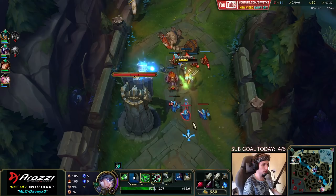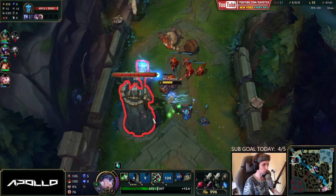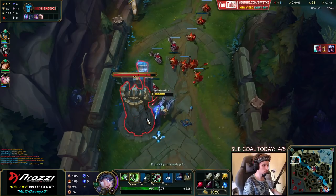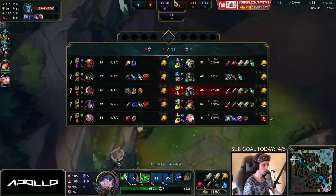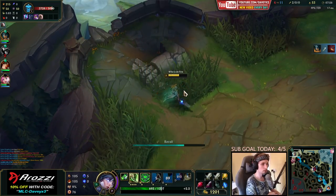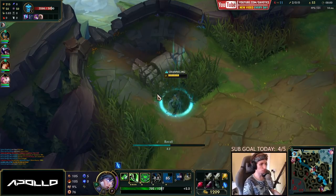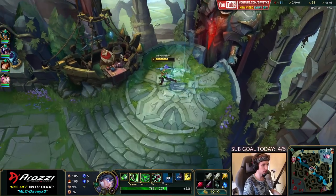You see guys, even in a counter matchup — a matchup that totally beats Riven — you can still win if you play smart. It's the same thing when you play Riven against Renekton, for example. You're being super hard countered, but if you play really smart in the lane, you can still win the matchup.